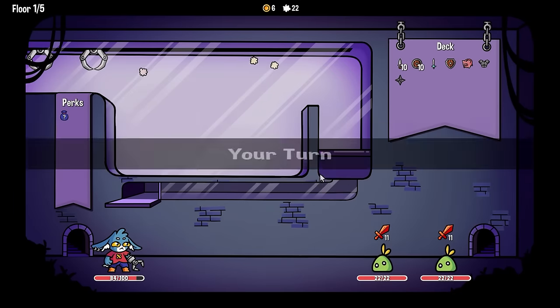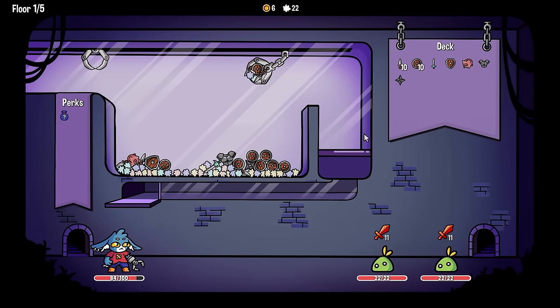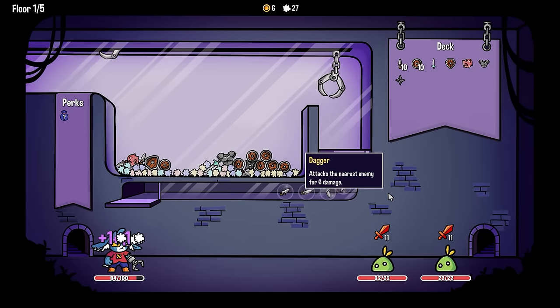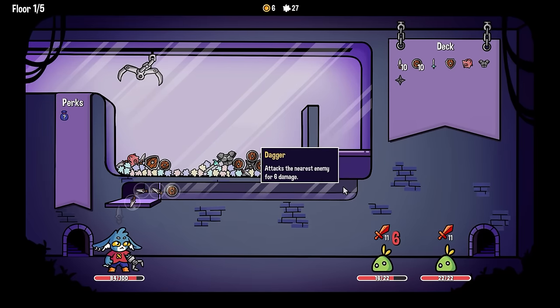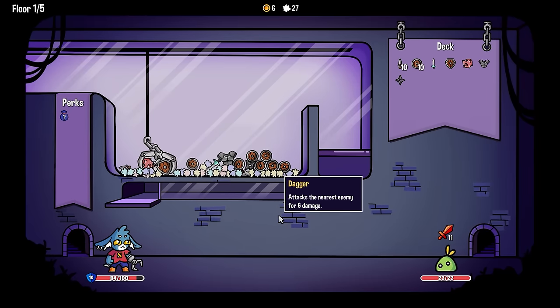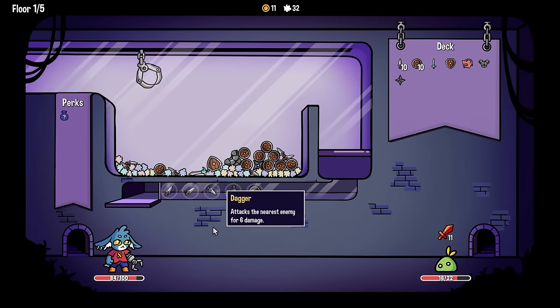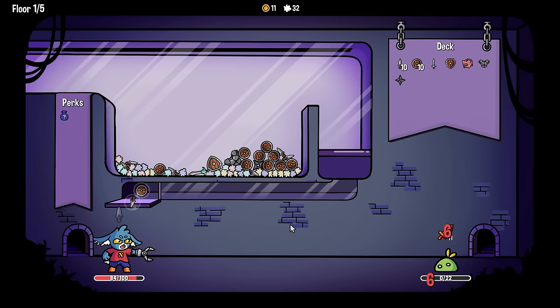Let's see how that plays out. Is that just going to fill the machine with goodies? We can kill one off and sort of just ignore the other one. I would like that shuriken, but let's try and get a stab, a big block, and the money bags. That looks like a pretty solid kill.